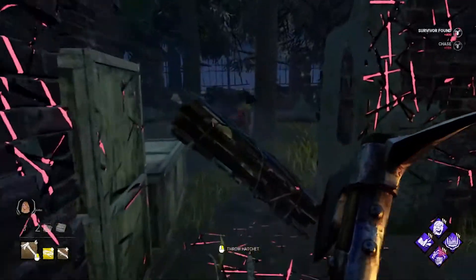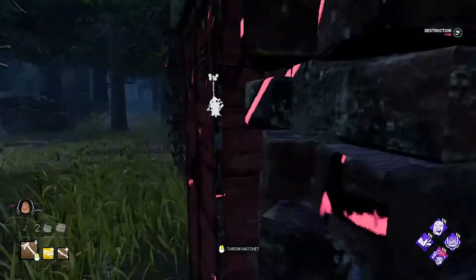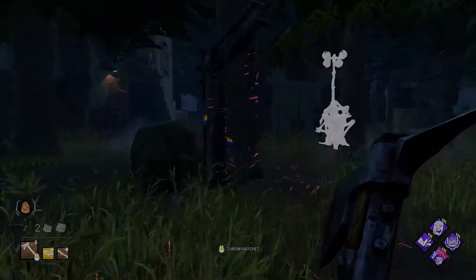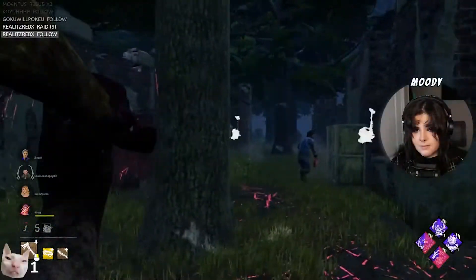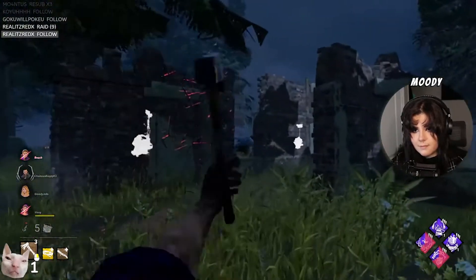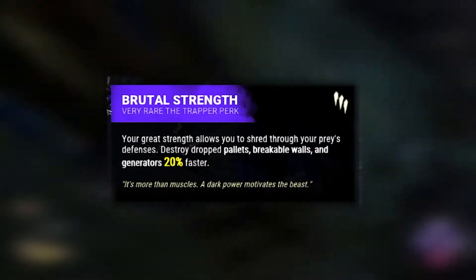The most common counter to Huntress is throwing pallets early, and Brutal helps tremendously mitigate that counter by allowing you to get rid of the pallet faster. Bamboozle is a second option. Although it isn't a perk I would use due to Huntress' prevalent window denial, it can help end chases faster by removing the survivor's usage of windows. Personally, I think Brutal Strength is the best one in this category.